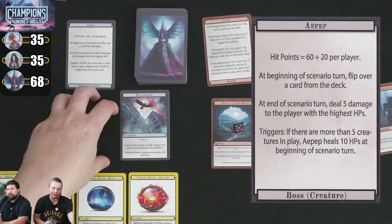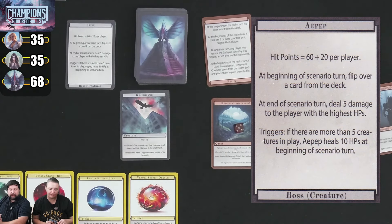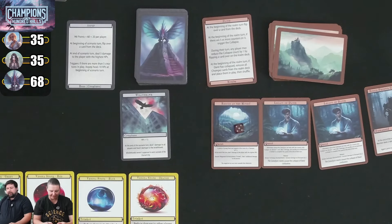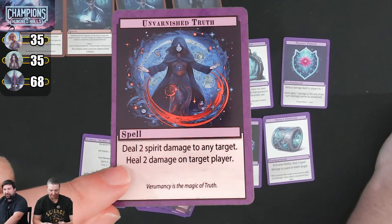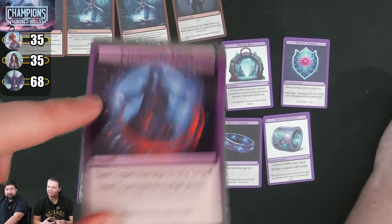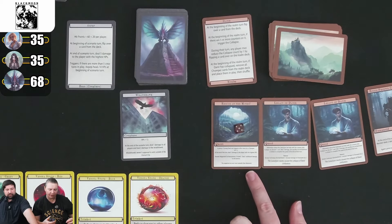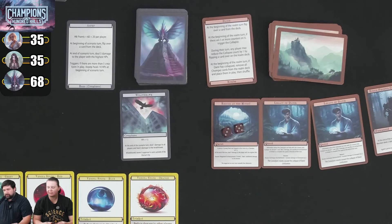On Steve's turn with only 1 card in hand, he plays a card doing 2 spirit damage to target plus heal 2 to a target. It's plus 1 so 3 spirit damage — he puts it on the Wraith Hawk at 8 damage, leaving 4 to go. He heals himself 2, and the spirit ability lets him heal Kim 1 as well. For activated ability he does spirit attack on the boss — 3 more damage — and heals Kim 1.